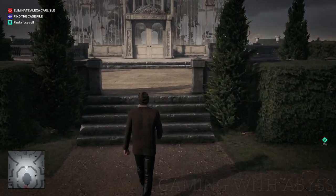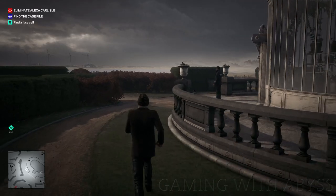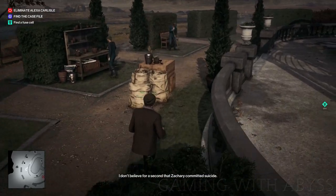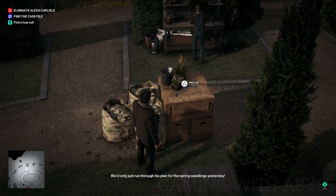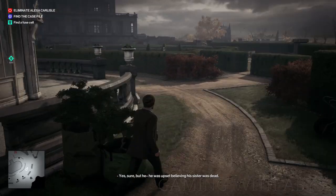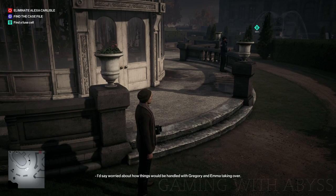On the back side of the greenhouse is where you're going to find the crowbar, so we're going to get that so we can break in. But you have to watch out for that security guard — if he sees you breaking in, you don't want to get caught. We're going to wait for him to move; he's going to come towards us and then go around the other way.